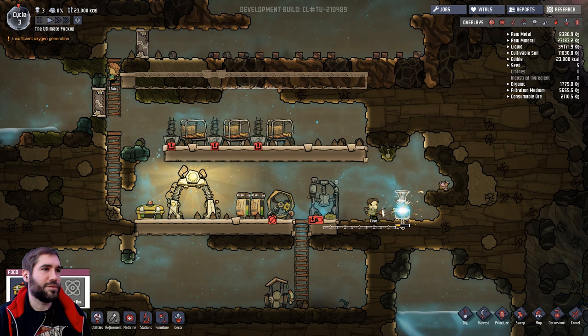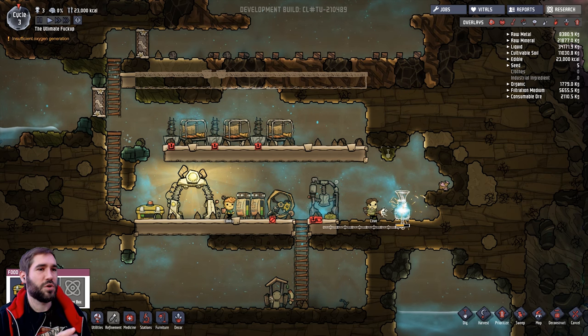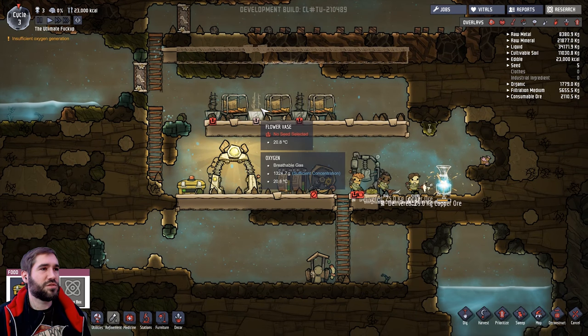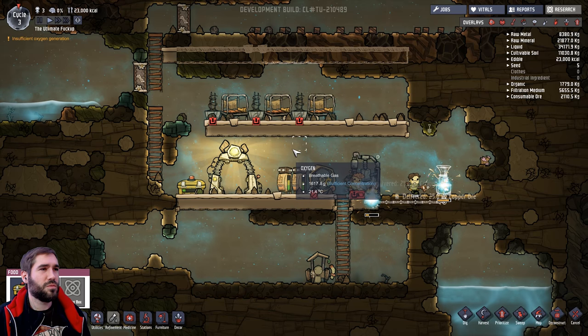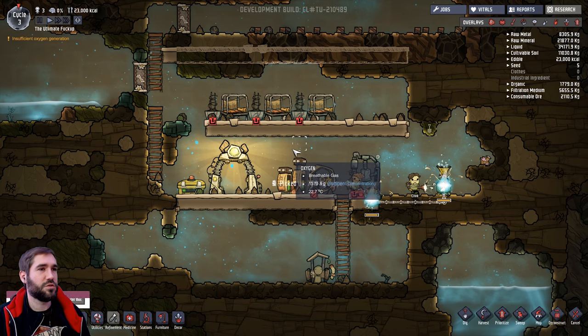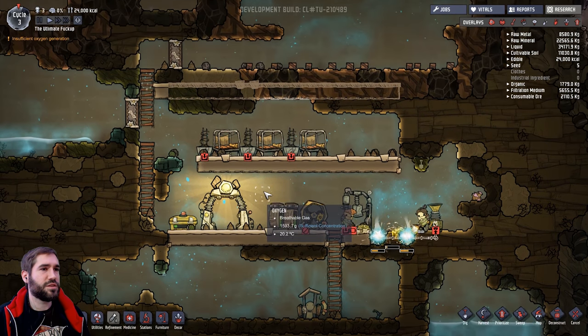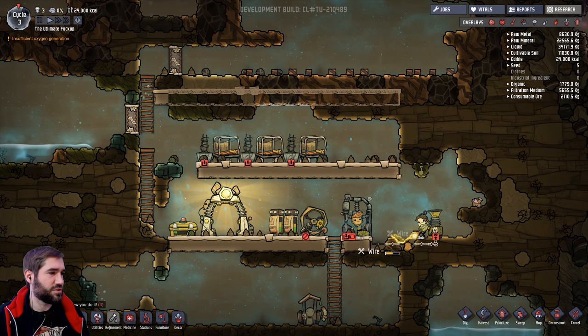For the most part we've got our food sorted, we've got oxygen kind of on the way - maybe, if we're lucky. Clyde's on it right now, working his little butt off. And we have beds sorted. So we have a basic base - can't really argue with that. So in that case it's probably time to set up a research station so we can start unlocking some cool stuff.